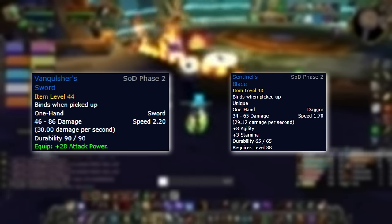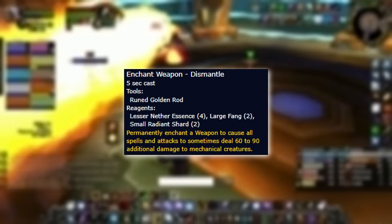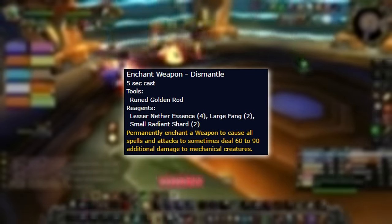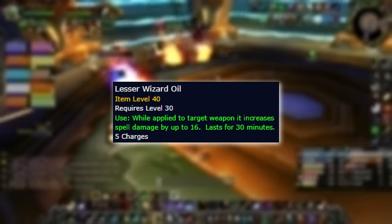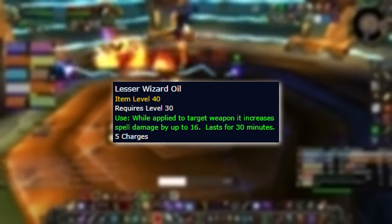To squeeze out additional DPS as either spec, you want to make sure to have 2 one-handers — namely Vanquisher's Sword and the Sentinel's Blade — while enchanting both with Dismantle. The enchant does indeed proc from ranged attacks, giving you a lot of value. Additionally, having 2 weapons allows you to use 2 lesser wizard oils, giving you 32 spell power.